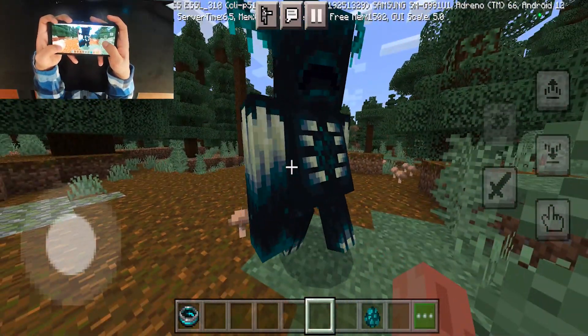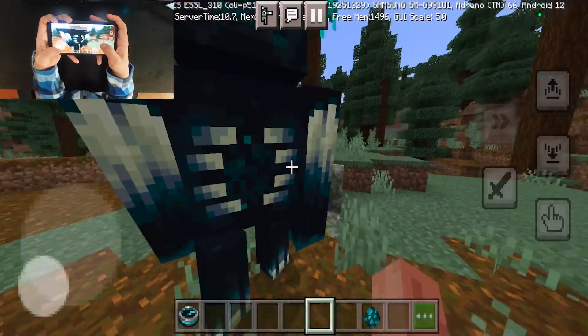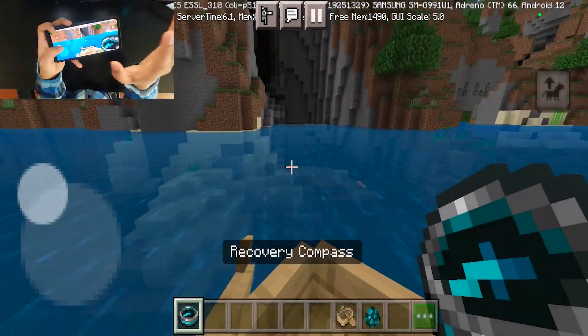The Warden also has a new hurt animation and can now be placed in the Overworld — back then it would just go underground automatically.